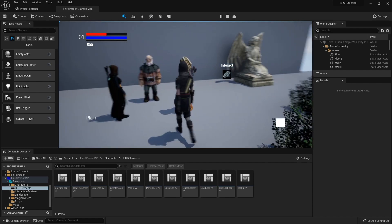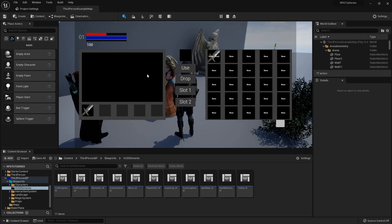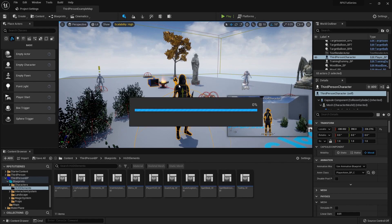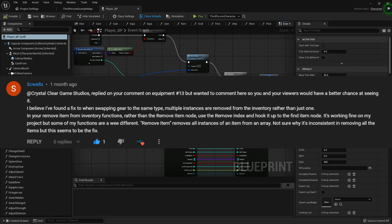One of the first things I want to do is — somebody left in the comments the fix for the inventory issue. I couldn't figure it out, I had no idea what to do. I tried so many different things. It turns out it's a super simple fix, thanks to these people — I'm gonna try to put it on screen. I'm bad at editing, but we'll figure that out. So, thank you.